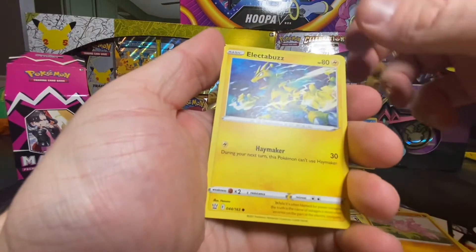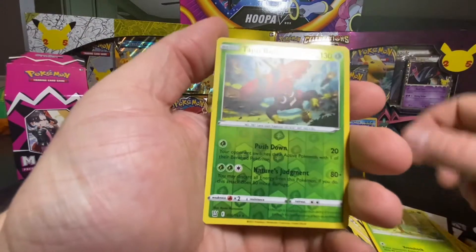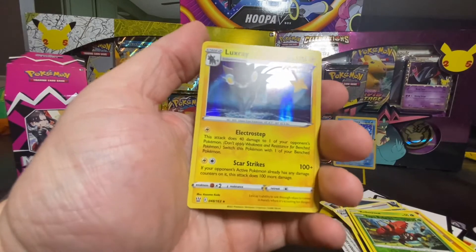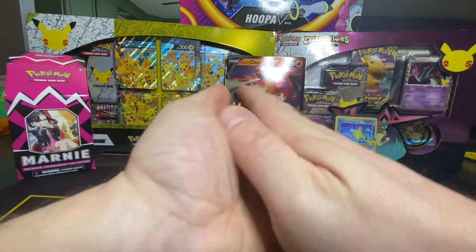Something back there — I think that's a Buzzwole. That's a cool looking card! Alright, and a Shiny Luxray! Slam it in the sleeve — boom!